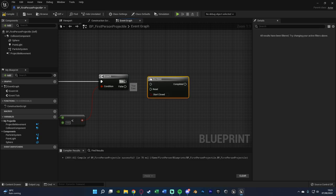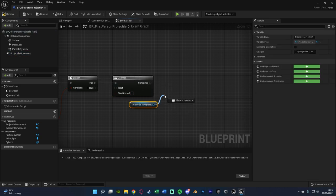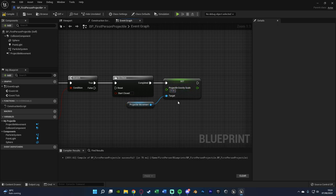Off of True, hold O and left-click to get a Do Once, because we only want to do this once even though it's on Event Tick. After it completes, get the Projectile Movement and call Set Projectile Gravity Scale. I found 0.05 was a good value — the lower the value, the slower it will fall. Compile and save. This works smoothly because at the apex the projectile is barely moving, so changing the gravity scale won't cause a sudden jolt — it will transition smoothly.